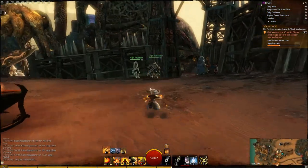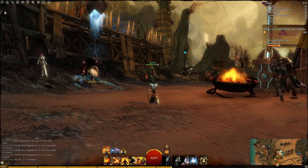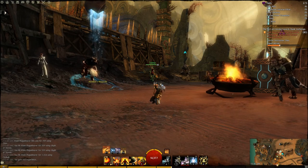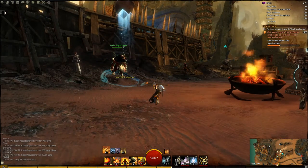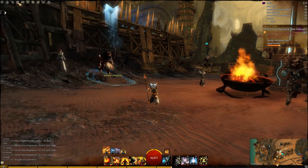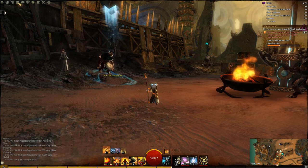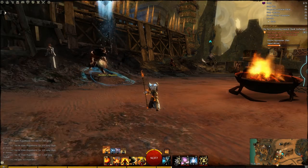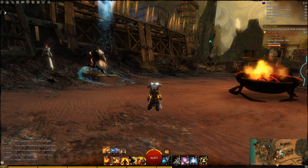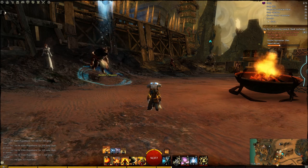So there you have it — that's my Elementalist build. I'm not going to go into Scepter Focus much; there are some useful skills there and you'll see it used more in PvP, so explore around with that. Definitely try out the test dummies or come out here to test things. If you have any questions, feel free to comment on the video or contact me in game. Again, my name is Vin with Agony Gaming — if you like this video, please subscribe on YouTube and check us out on Facebook and Twitter at AGNY Gaming.